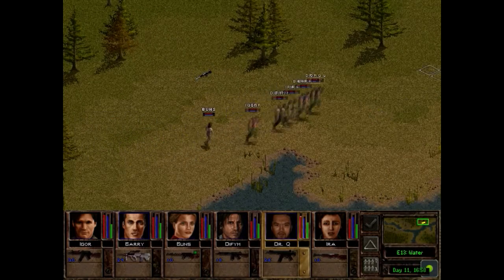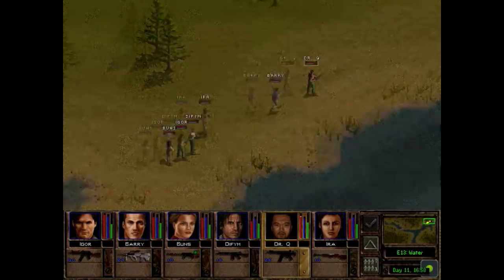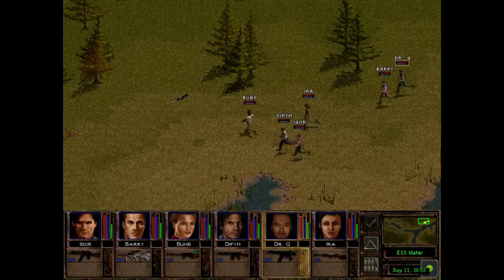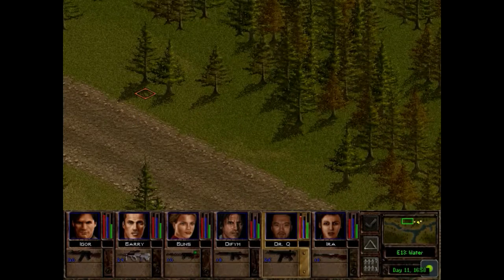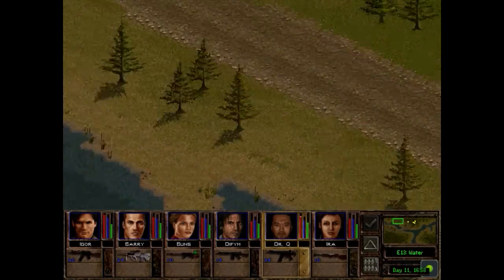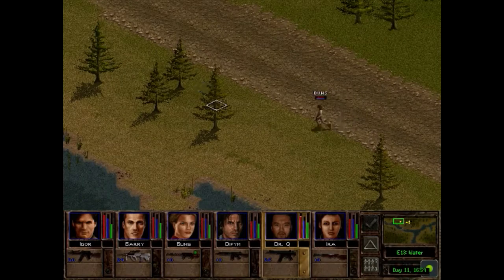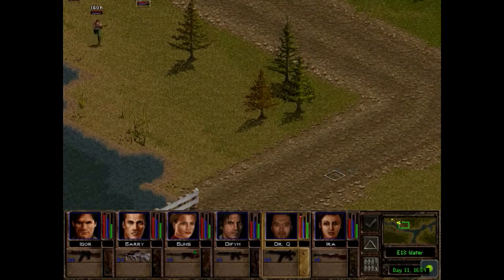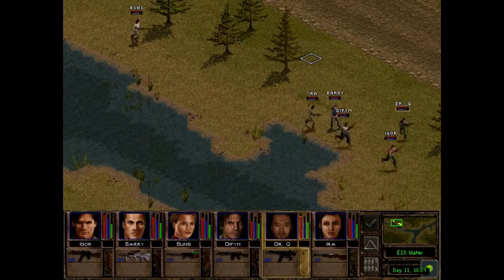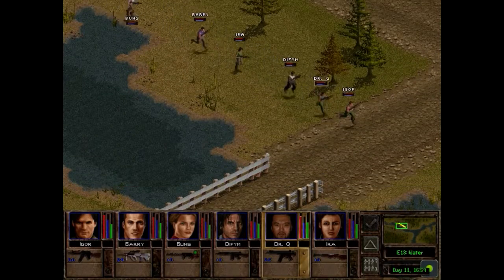I found a Mini-14 — that's cute. Bloodcats have exceptional health and exceptional range when moving. And holy hell do they hurt. We're going to have to swim through the river, which is not going to be nice.